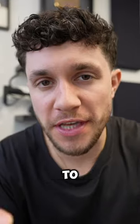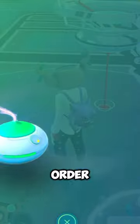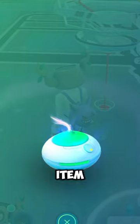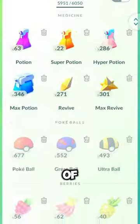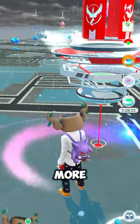Pokemon Go released a secret new feature to the game, and honestly, I love it. Basically, in order to extend the timer on a premium item like a Lucky Egg or an Incense, all you have to do is tap on it instead of going back into your inventory and dropping more items.